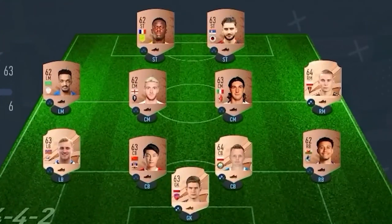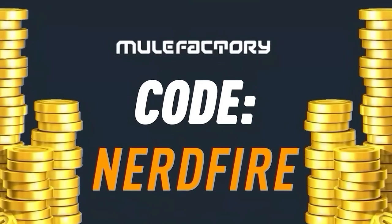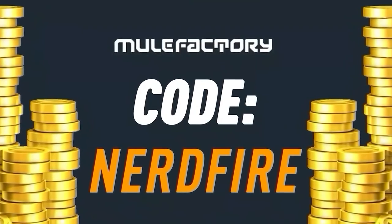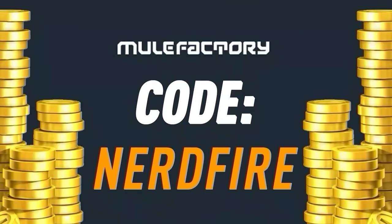Have you guys got a terrible team, no coins, and you want to buy some of the brand new players from the World Cup Team of the Tournament promo? Look no further than MuleFactory.com — go over there to get the cheapest, most safe, reliable coins and use the code NERDFIRE at the checkout for 5% off your order. Link is in the description down below.